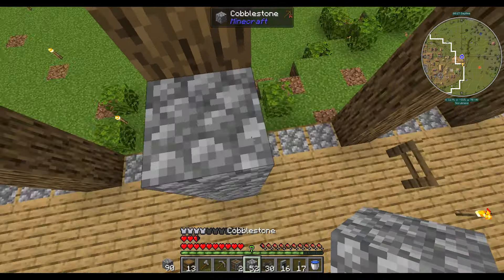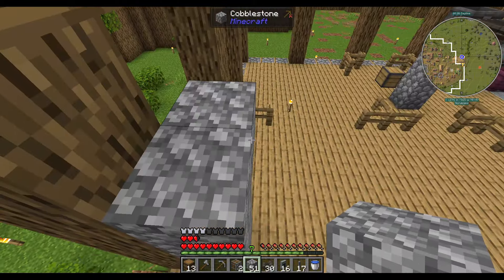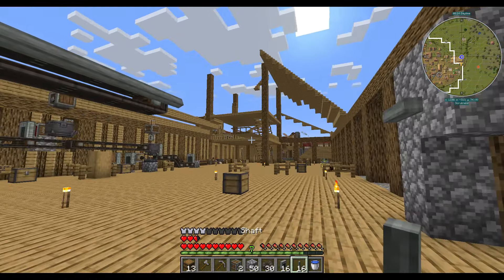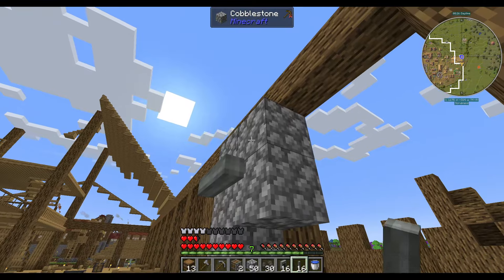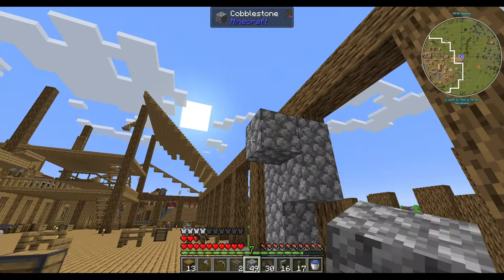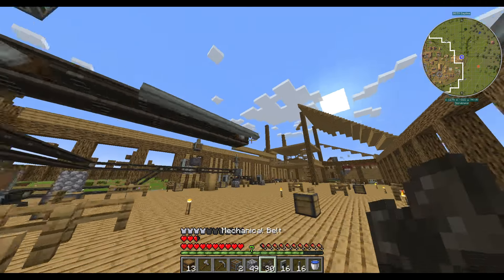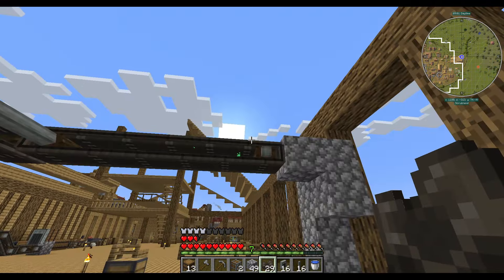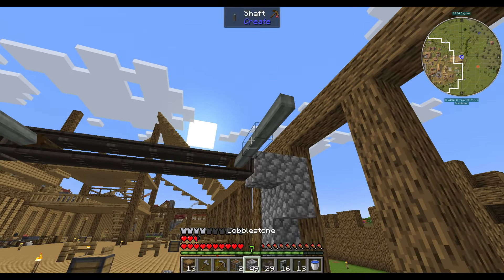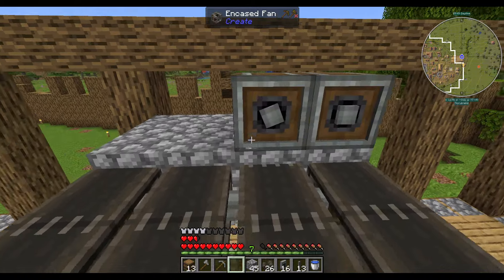These are going to come back over here somewhere. We're going to have our bulk washers — encased fans. These need to be powered from the back, so we're going to have to bring these forward by a block and we want them to sit proud of the belt. The belt is at that level, so that is going to be water above there, and the belt is going to be there.